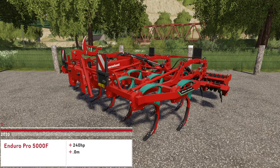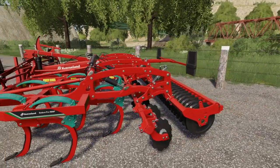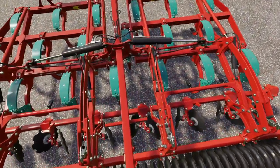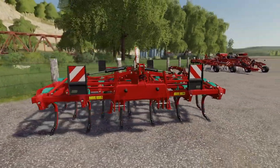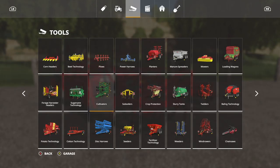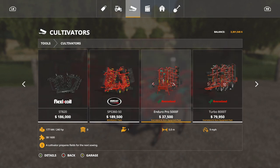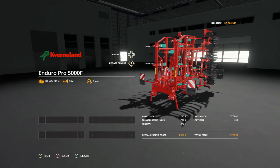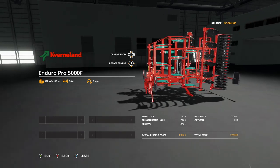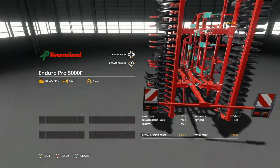Next up we have the Kverneland Enduro Pro 5000F cultivator. Just like everything coming with this DLC — the attention to detail is absolutely phenomenal, absolutely incredible. The guys have done a fantastic job. Let's go into Tools and into Cultivators — we're going to find this right after the Borg stuff if you've got it installed.